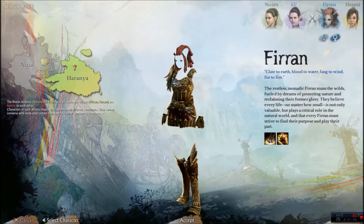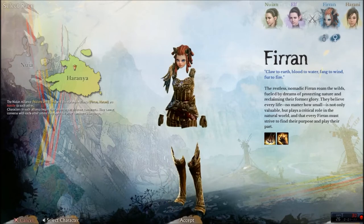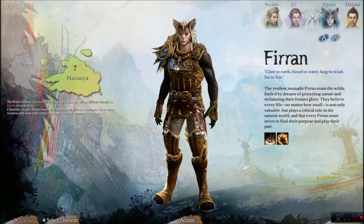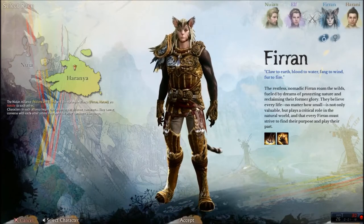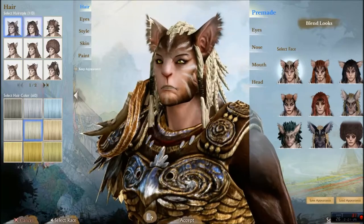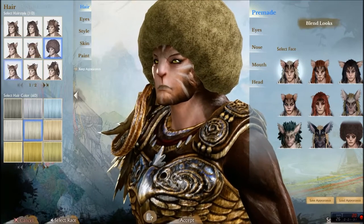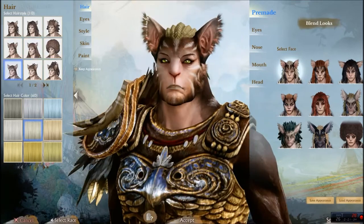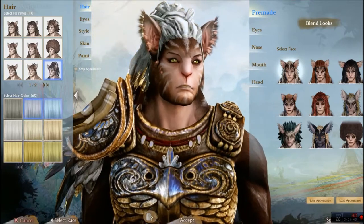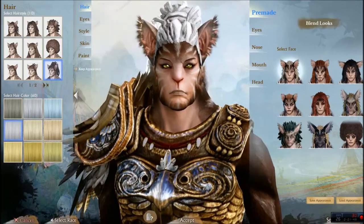This is the female character here. There we go — and here's the male again. We have a few different hairstyles we can go over. I have a more in-depth video for character customization and creation if you want to check that out. I'm just going to find something suitable and go from there. Let's go with this color — it's pretty sweet.